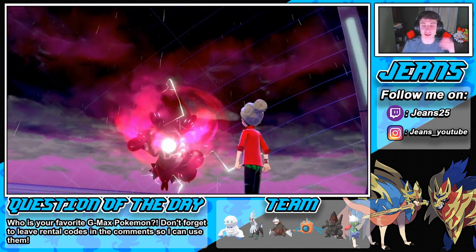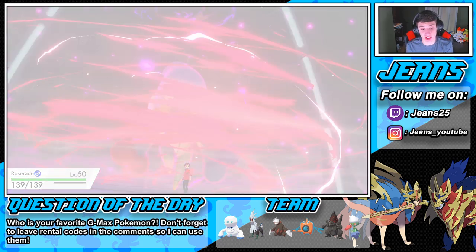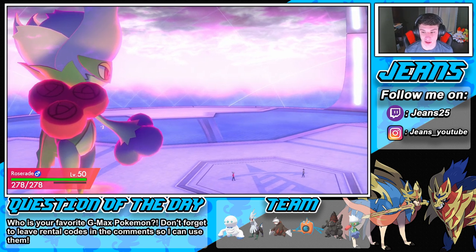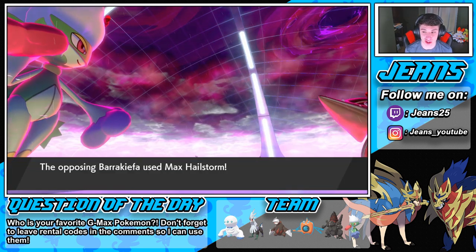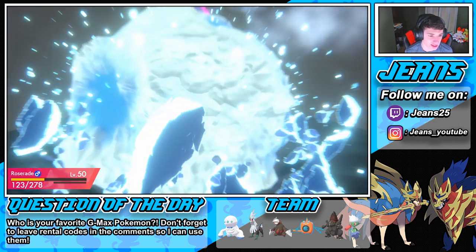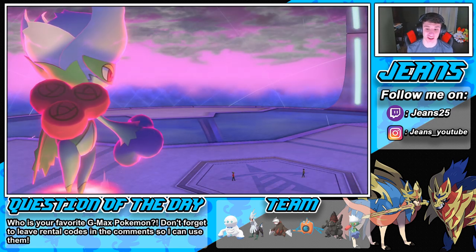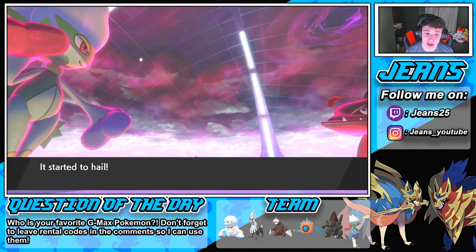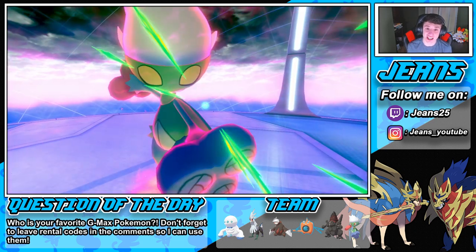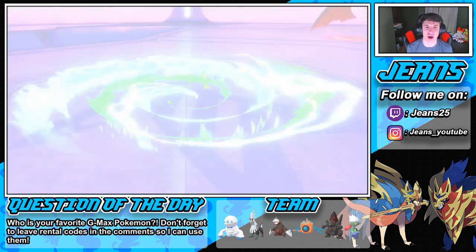Barraskewda is such a good Pokémon — one of the best in the new Galar dex. He does go for the Hail move — eat it, buddy! Yes, we survive on five HP! Love to see it. Hail's gonna pop out now — we're going to faint — but can we take out Barraskewda with our Dynamax move? I'd love to get through his Dynamax with ours unless the heal comes before the Hail damage. Let's take him out!